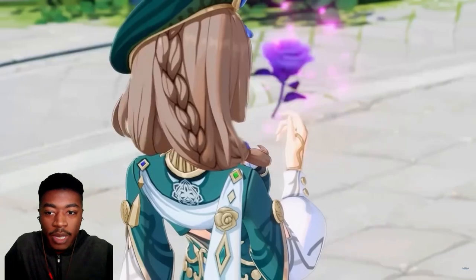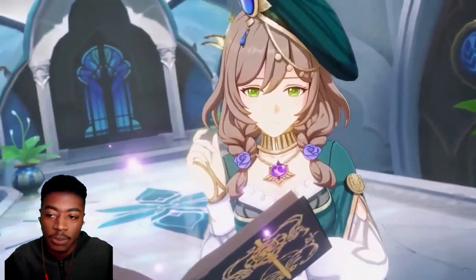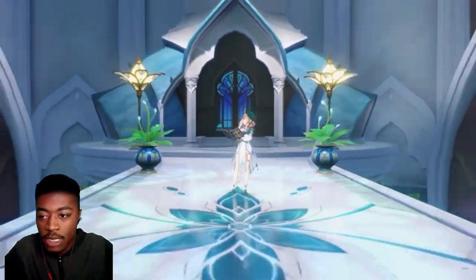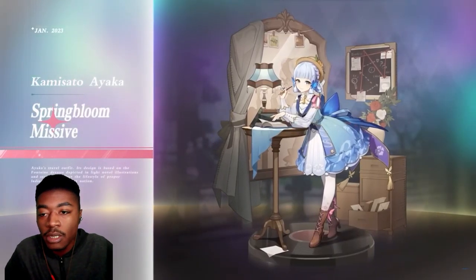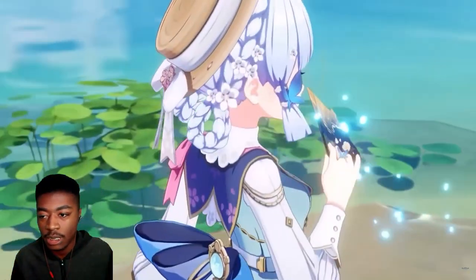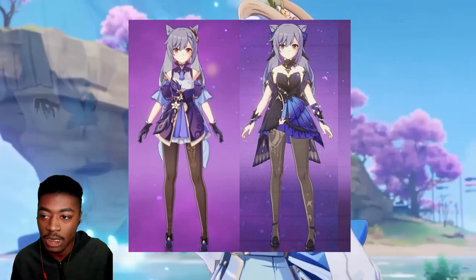I do like how it's still the same sort of outfit as the normal one, just being a big dress, but the Ayaka skin is different enough to the point where it's distinct. You can tell that's not her normal outfit — it's not way too similar. Like Kazuha's, I didn't like that one because you can barely even tell the difference; it's like some colors changed. But this one actually feels like it's a different outfit.